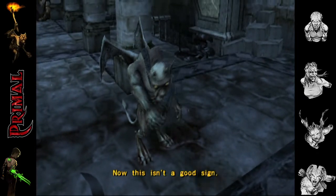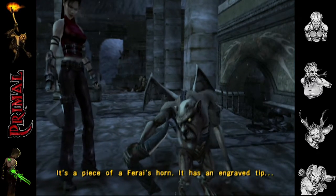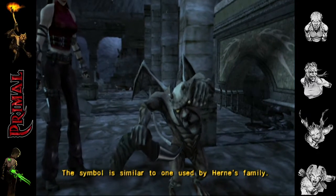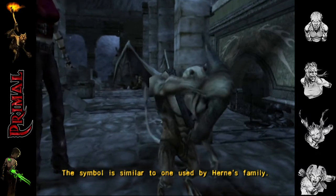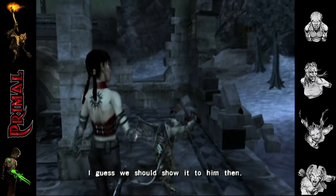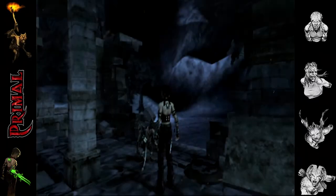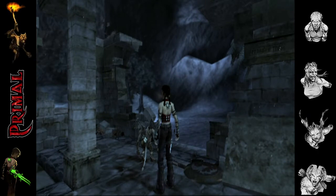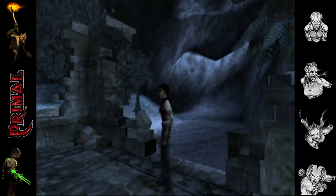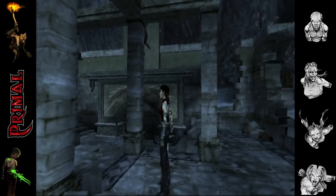Now this isn't a good sign. It's a piece of a fairie's horn - it has an engraved tip. The symbol is similar to one used by Hearn's family. I guess we should show it to him then. Not only has Scree now got the horn, Jen's kind of pushing him towards showing his horn to Hearn. Yeah, I went there, sorry. Moving swiftly along.